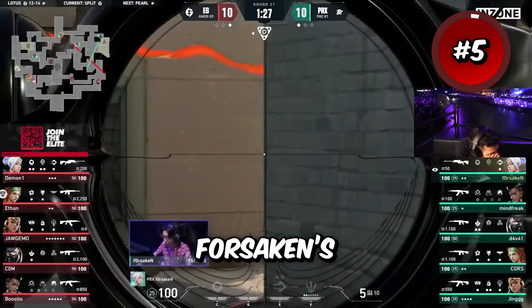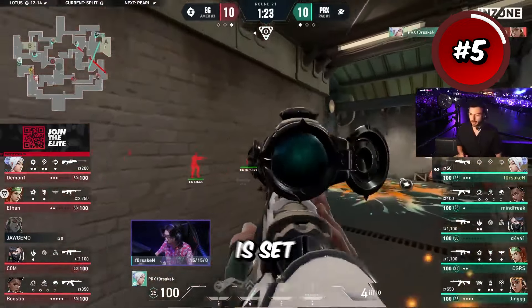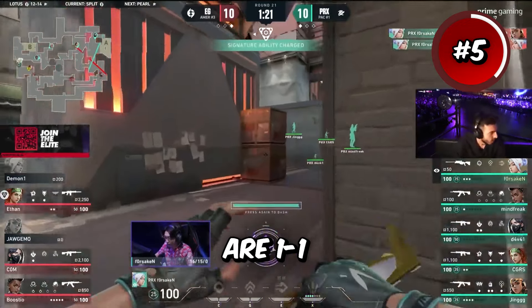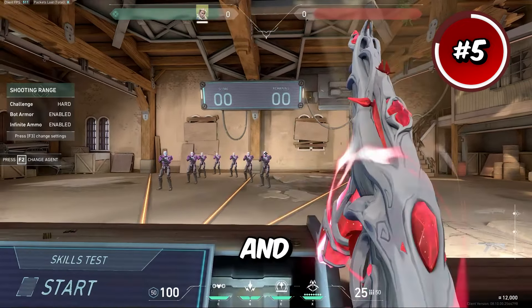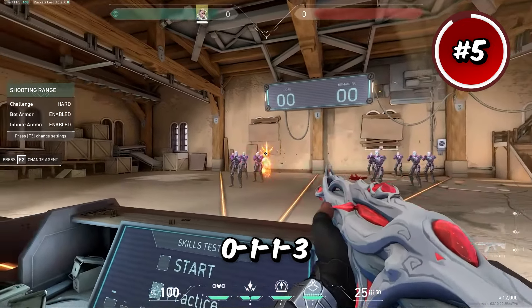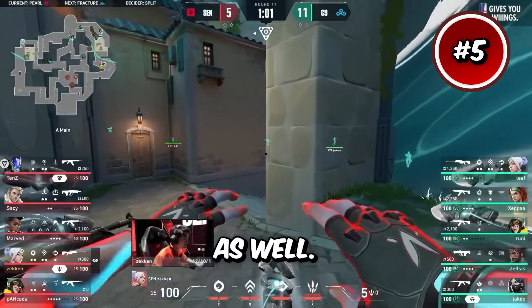Up next we have Purex Forsaken's crosshair and his is pretty unique. This crosshair looks black but the color is set to blue. His outlines are 1-1 with the center dot off. His inner lines are 0-1-1-2, and his outer lines are 0-1-1-3. I really like this crosshair for how unique it looks, and Forsaken is pretty cracked as well.